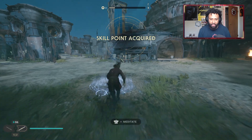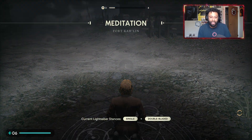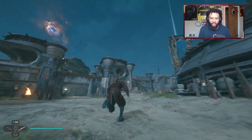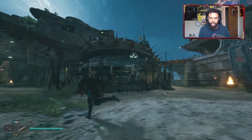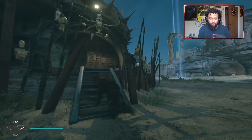You keep repeating that over and over again. Come back to the meditation point, clear your mind, and rest. Simple as that — no need to go the long way, go all the way up here, go through there, go over there, or climb up here. You just have to trigger them to walk across the bridge.